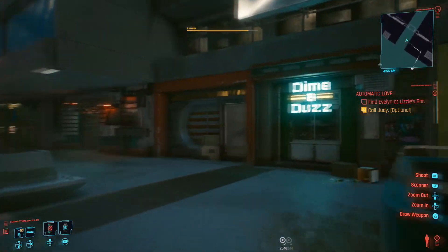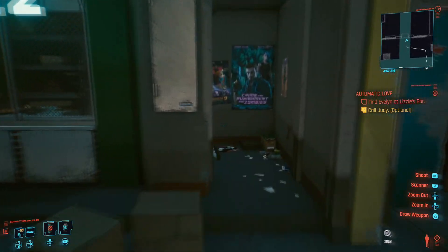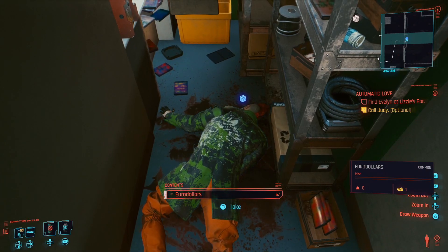When you get to the top of the stairs you need to take a right and look for Dime and Does. Just inside the Dime and Does store is our next hidden gem on the floor here. That's number 6.